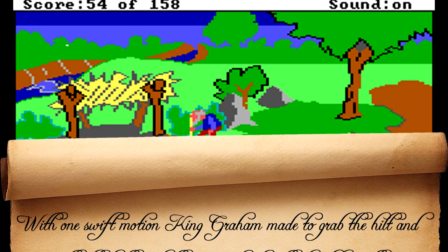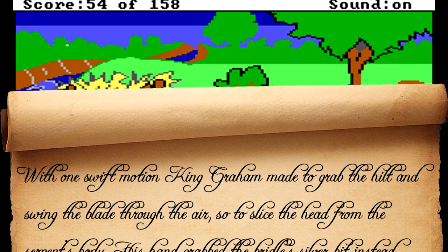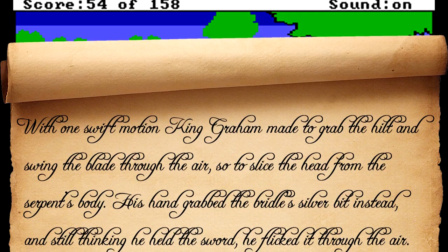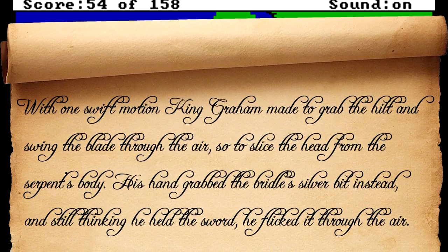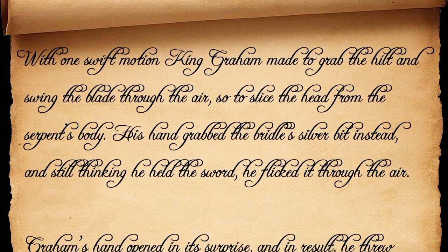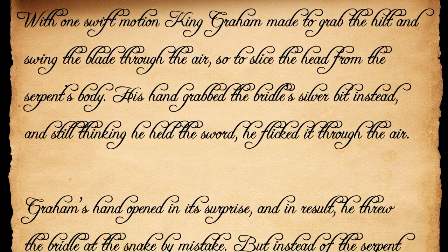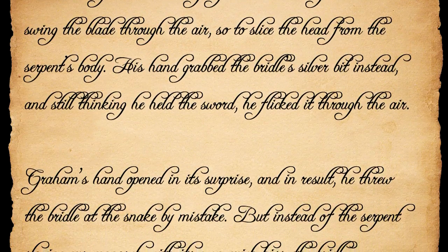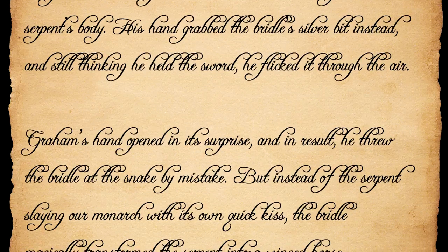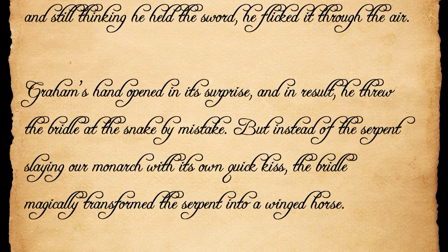"With one swift motion, King Graham made to grab the hilt and swing the blade through the air, so as to slice the head from the serpent's body. His hand grabbed the bridle's silver bit instead, and still thinking he held the sword, he flicked it through the air. Graham's hand opened in its surprise, and in result, he threw the bridle at the snake by mistake. But instead of the serpent slaying our monarch with its own quick kiss, the bridle magically transformed the serpent into a winged horse."